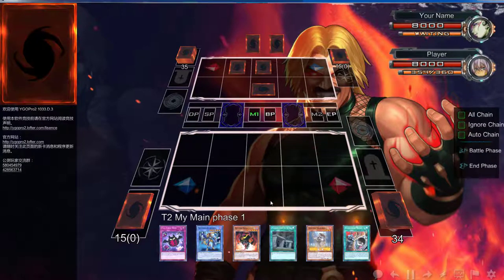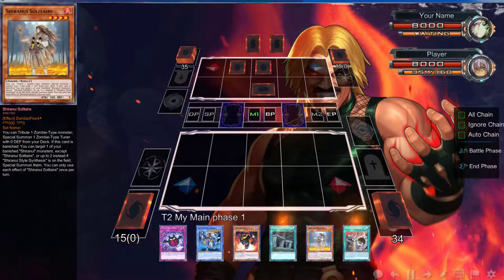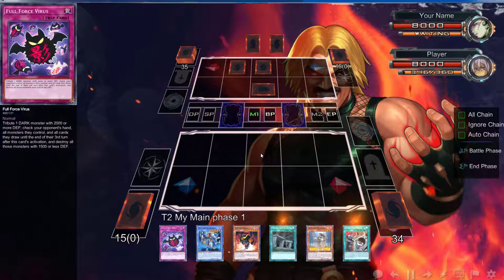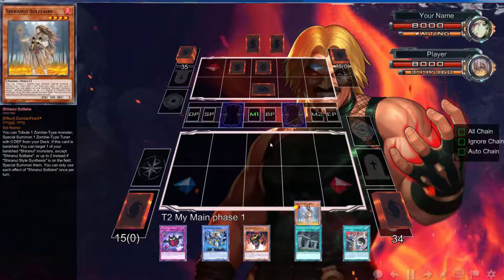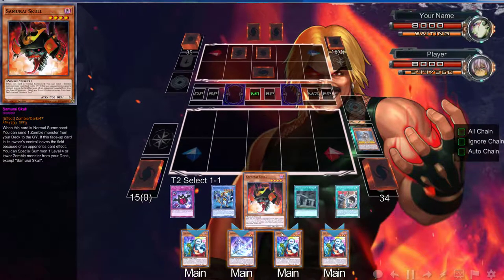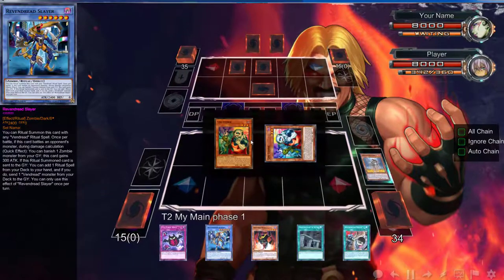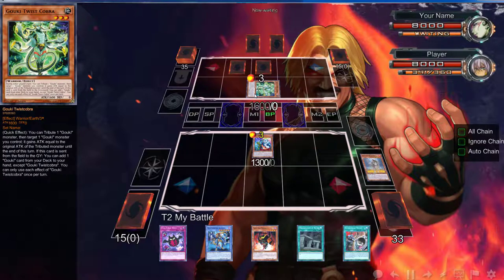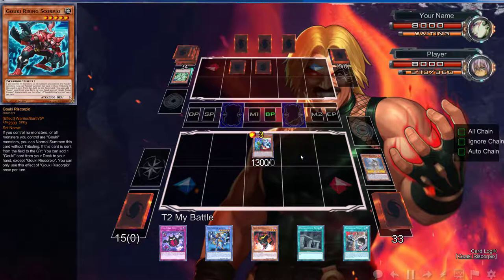What we can do is go Solitaire, or we can normal summon this. The whole plan is to get Full Force Virus off. I'm going to do a weird play — we're going to try to Black Rose this field. I'm going to normal summon this and attack right here, attack right into him. Hopefully it's something — actually no, the whole play is not to use the effect. Okay, there's a Cobra — why would you set that? That's cool.